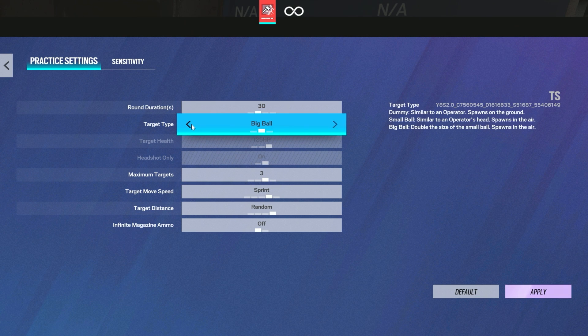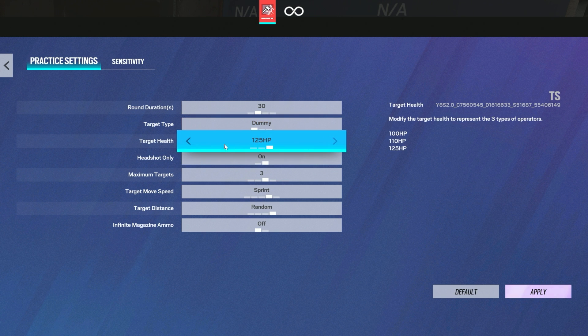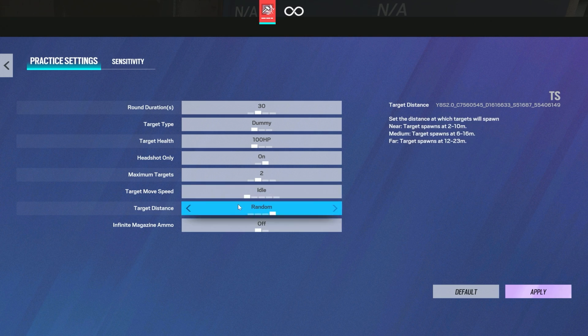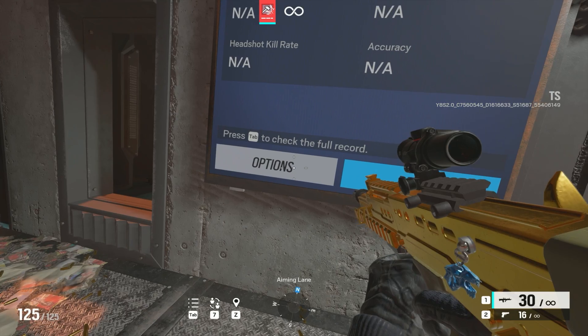We're going to put it on 30 seconds, make sure it is on dummy, make sure the dummy HP is on 100, always have headshot only no matter what, maximum targets we're going to put to 2, target move speed just put them idle, and put it near distance. Let's get it going.